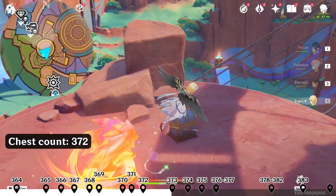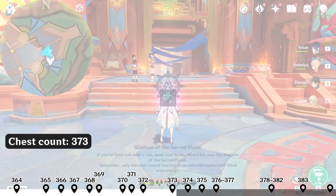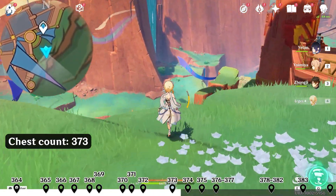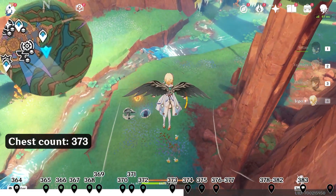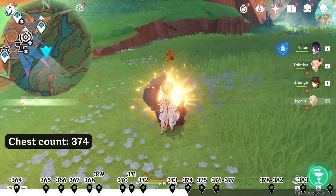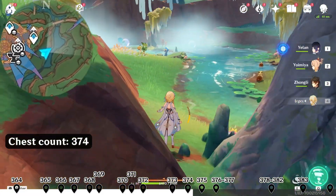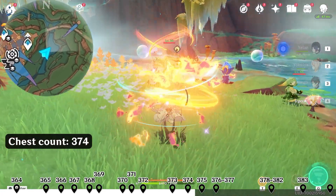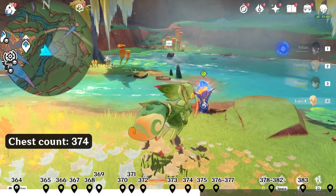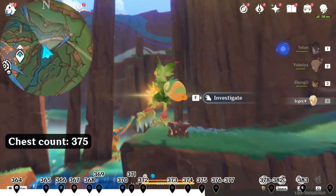Next, teleport to this waypoint. Head south downward on the map. Defeat the enemy. Head northeast upright on the map. Transform into this creature. Grab this fruit and throw it in the east direction right side on the map to break this bubble. Look up in the north direction upward on the map — there's a sea jewel. Teleport up.